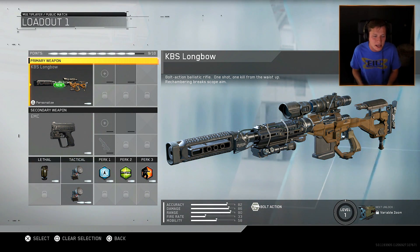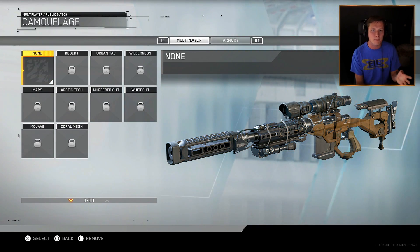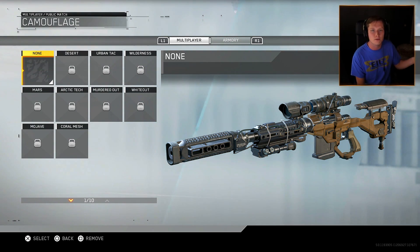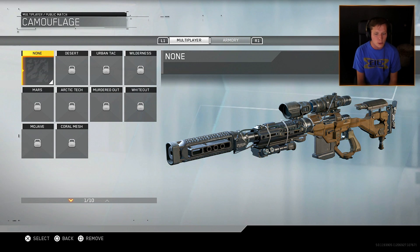So let's check this out here on the KBS Longbow. We're gonna press triangle to go into Personalize and then click on Camouflage. You guys can see they're split up into two different kind of like groups. One is the multiplayer group where you earn them via challenges. The other one is the armory group where you earn them through supply drops.